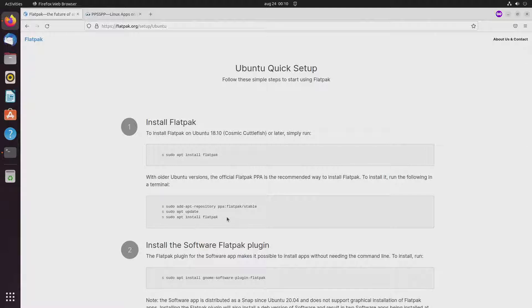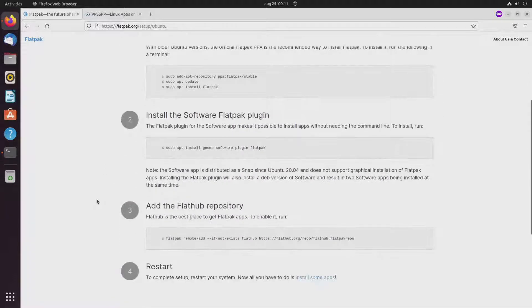When you're running a recent version of Ubuntu then you can skip these steps — that's no longer needed. You can install the software Flatpak plugin but they say it results in two software apps being installed at the same time, so that might be a little bit confusing, so I skip that part. You have to add the FlatHub repository and then restart your computer.